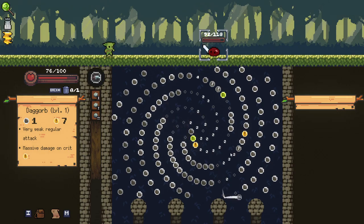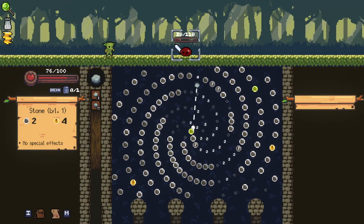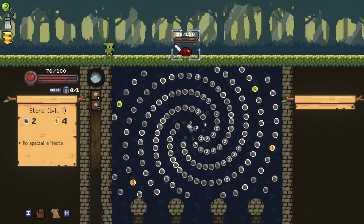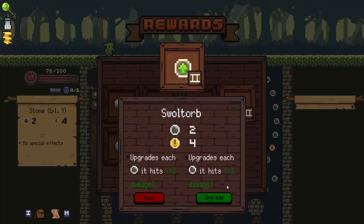Now if we can get this crit, that'd be perfect. This little gap here is screwing us, but it's fine — we're doing really good damage. This guy is definitely not going to kill us. Only 20 left. And all these plus two pegs in the middle — the damage stacks up so quickly.